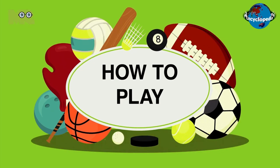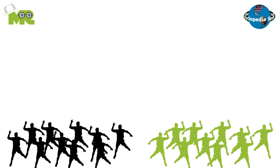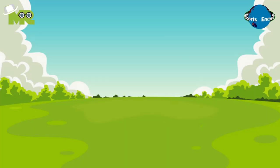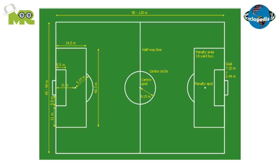How to play field handball? The game of field handball takes place between two teams of 11 players each, on a grass field of 90 to 110 meters long and 55 to 56 meters wide. The grass field shares a lot of similarities with the field of association football.